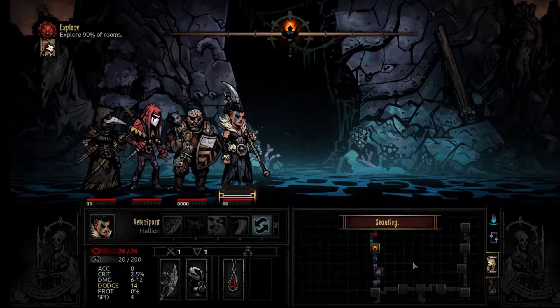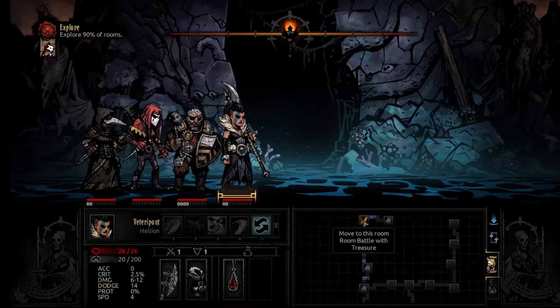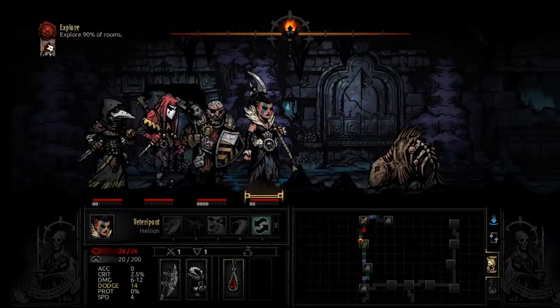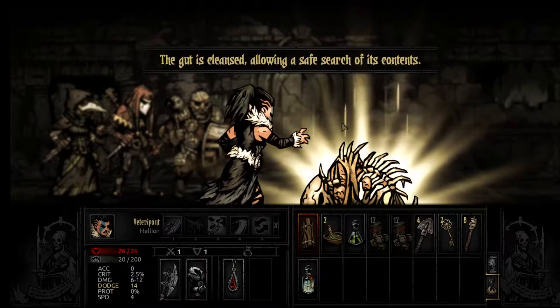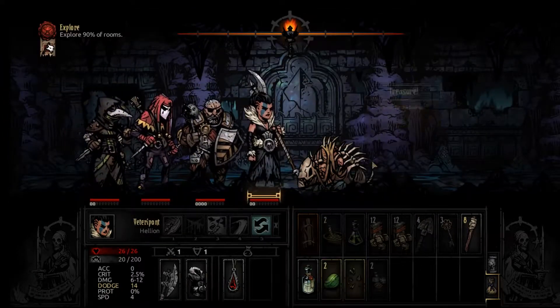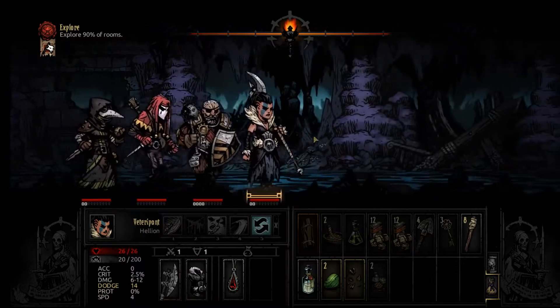Alright, what we got — that's the scouting. We got 90% of rooms explored. I guess we'll go this way first and we'll go ahead and use one of these. That's pretty good, not too bad for the first loot of the day.